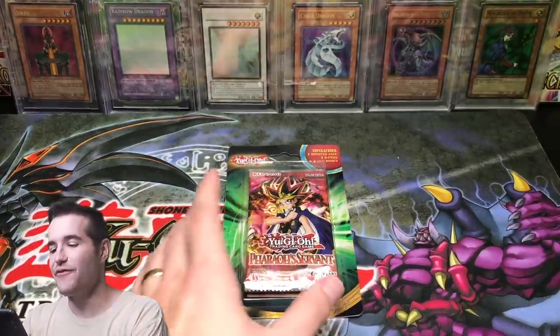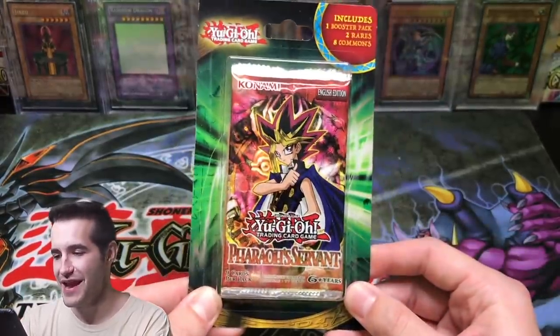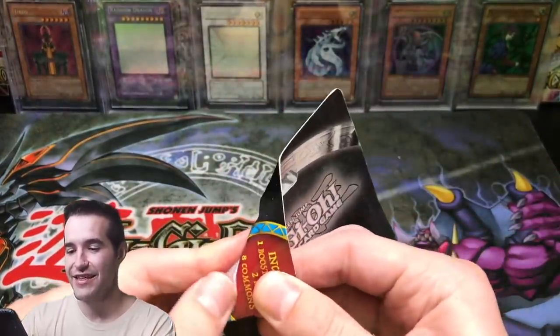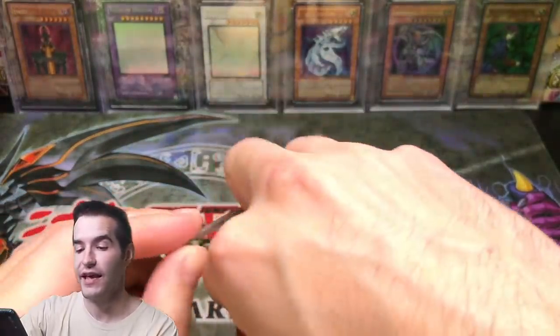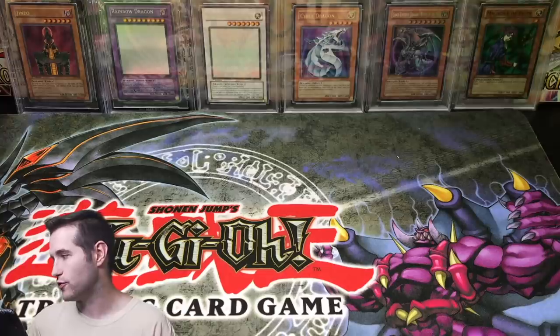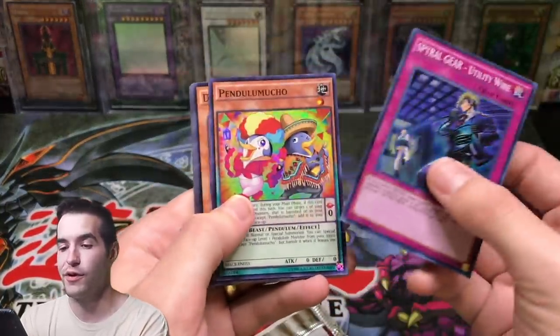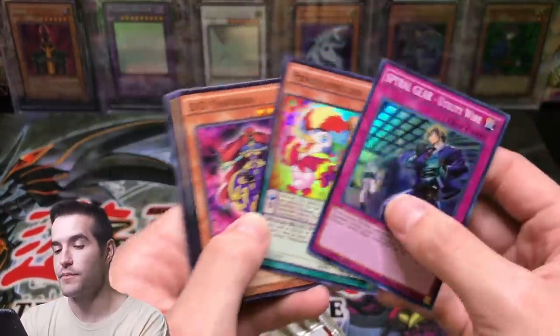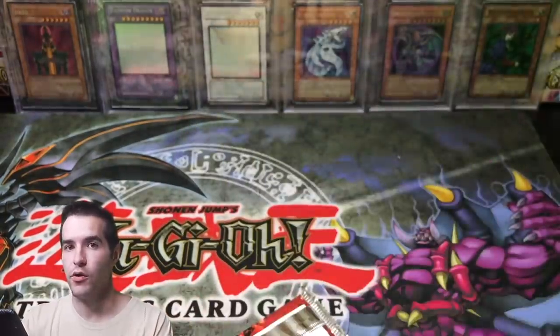Okay guys, I feel like this happens every time I go to Walmart — these Legacy Packs just kill me every time. I never get anything good when I actually buy them from Walmart. I used to get like an LOB Blue Eyes, I pulled two Gate Guardian — but that was before I recorded them. Now when I'm recording them, we're getting nothing. Former Power Retaliating C.